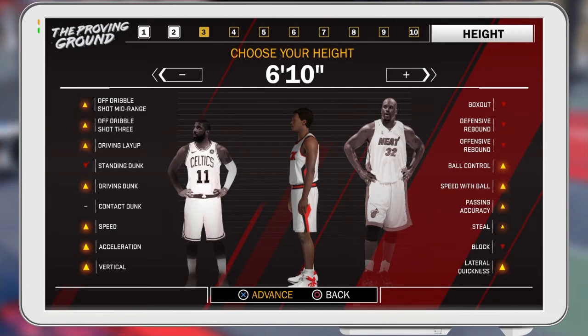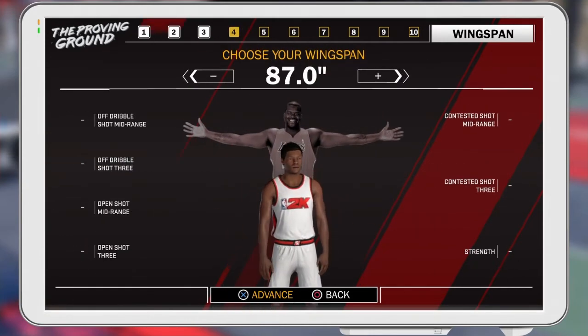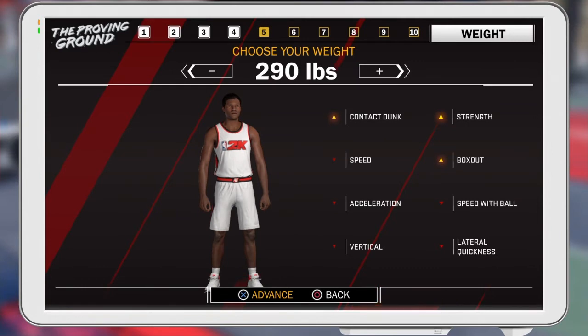You can see defensive rebound — everything is maxed out besides ball control, but who needs ball control when you're a center? Max out wingspan; you can get boards way better with this. Your strength for some reason goes down, but what I'm about to show you is gonna make up for that. 295 pounds right here.